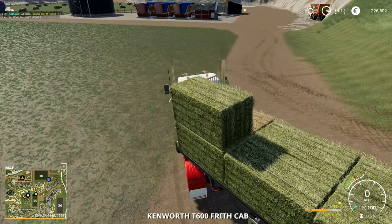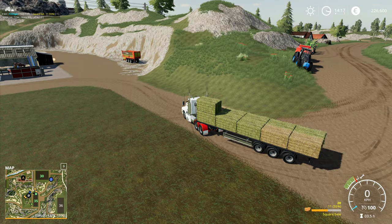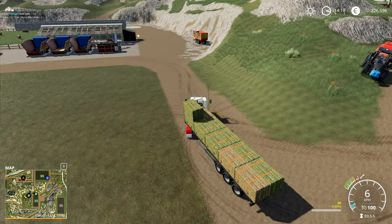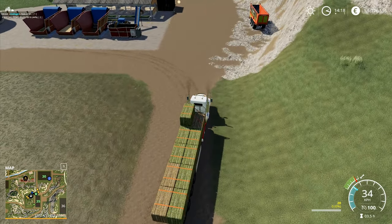We're going to go over here and unload this one. Transport position like this, then Y to unload, Y again, and Y again which lets it prepare for transport position. Then these will come over here and we can unload them.